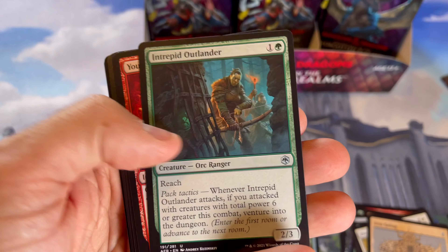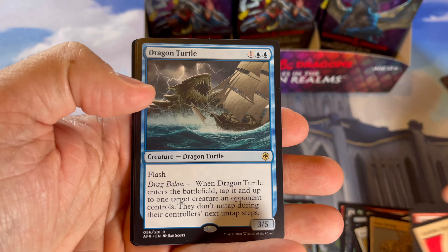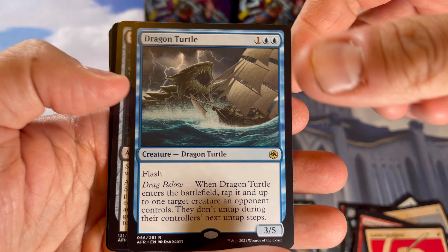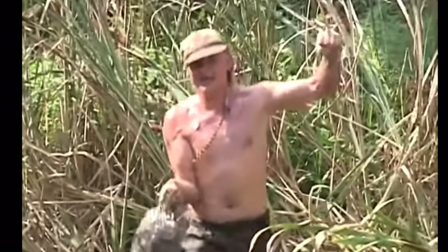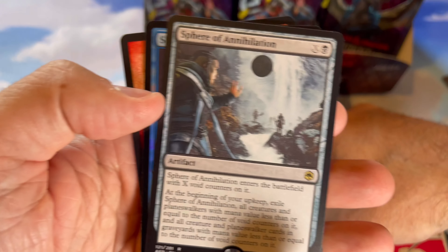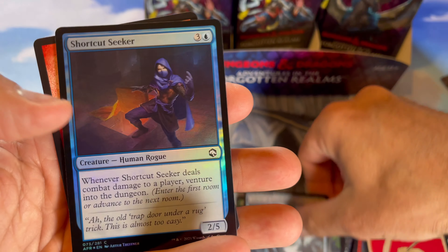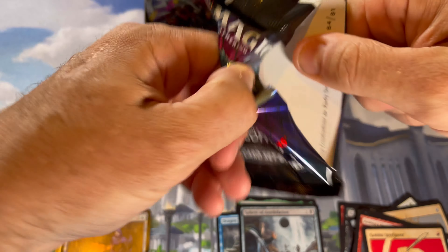I guess it couldn't be the same as Modern Horizons 2 because they had some real spicy stuff in there. Dragon turtle — cool. Sphere of Annihilation, that's a nice black card. And a foil shortcut seeker. I'm sure the spoilers for the Innistrad stuff will be coming out any day now, because this set's been out for two weeks — you know how it goes, gotta move along.